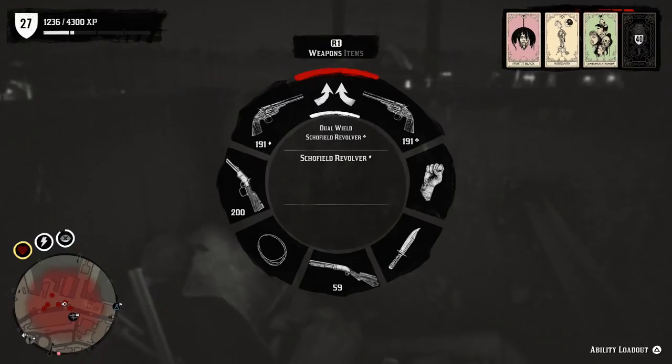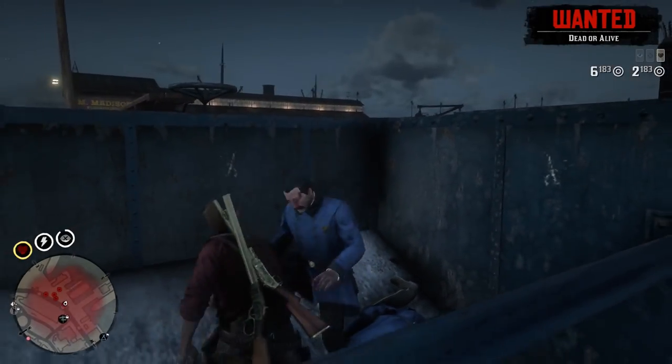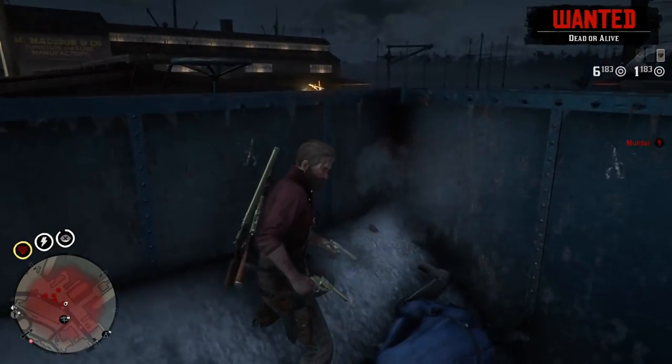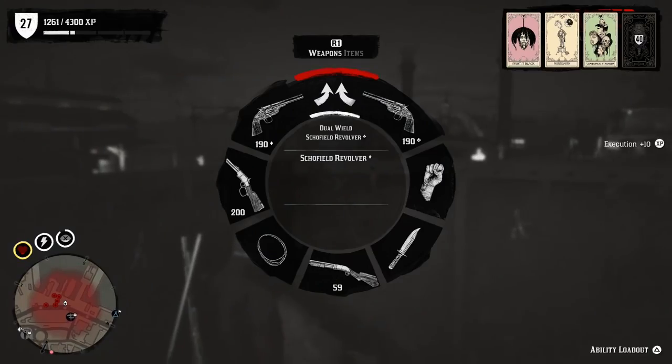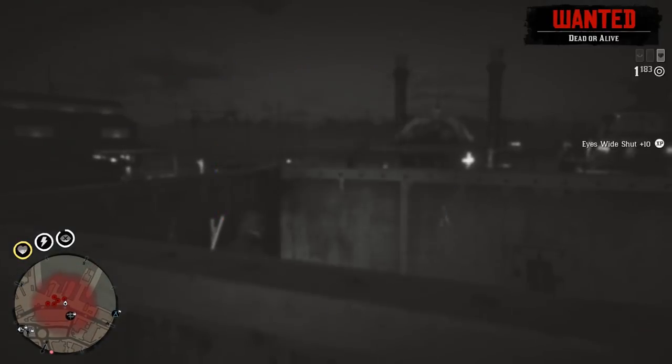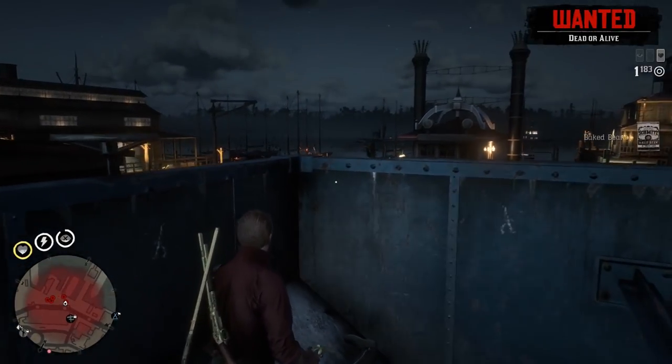As soon as they come over, stay inside and stand next to this thing — give a little bit of space so that the officer can drop down, and then just pull the right trigger as soon as they get in. Hopefully you don't get a guy in here with a shotgun, because that's going to wreck you.